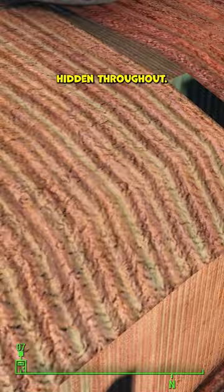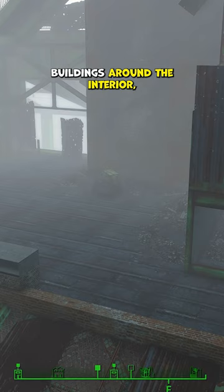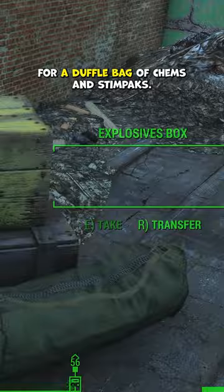The last is the free loot hidden throughout. If you take the time to explore the partially destroyed buildings around the interior, you'll find bags, chests, and more. For example, head to the roof on the northwest corner for a duffel bag of chems and stimpaks. There's even weapons and nine Nuka-Cola Quantums hidden around the city.